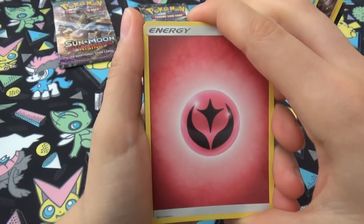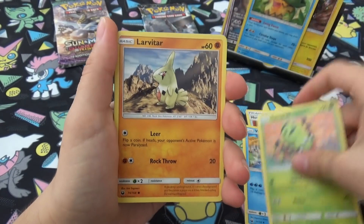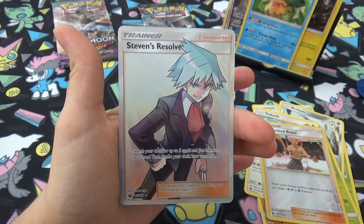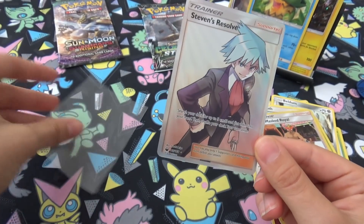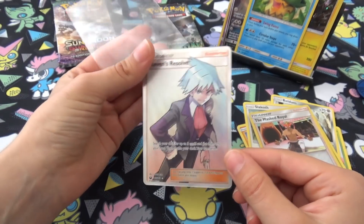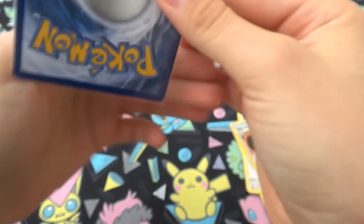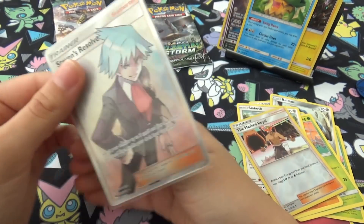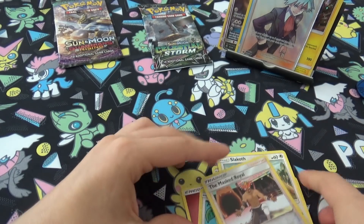But I'd trade it all in for a Tapu Lele. Third pack — Cacnea, Hustlebelt, Volbeat, Beldum, Wailmer, Spinarak, Larvitar, Slakoth, a First Mass Royal... and a Steven's Resolve Full Art! Let's go! The condition is phenomenal — this is definitely amazing condition. This is the luckiest I've had from these three-pack blisters in a long time.